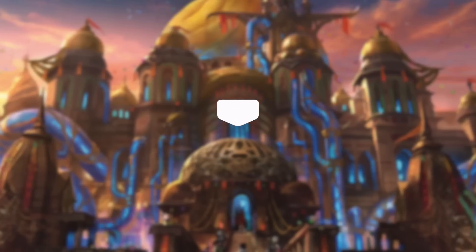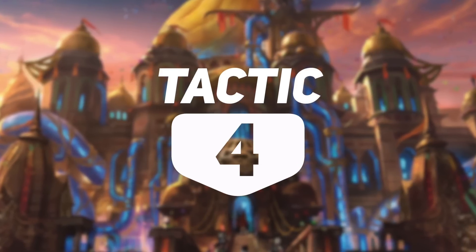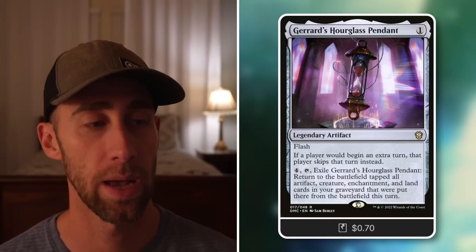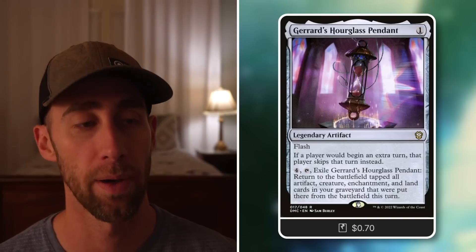We've already talked about some ways to protect Nashi in combat, but let's talk about some others. Gerard's Hourglass Pendant: flash this in for just one mana — it can stop players from getting extra turns, and for four mana tap, exile it to return to the battlefield tapped all artifact, creature, enchantment, and land cards put there from the battlefield this turn, bringing things back if needed. Agent of the Shadow Thieves: community creatures you own — whenever this creature attacks a player, if no opponent has more life than that player, you get a counter and it gains deathtouch and indestructible until end of turn, protecting Nashi that way. Vorrac Battlehorns: equipped creature has trample and can't be blocked by more than one creature — since Nashi already has menace, she can't be blocked at all.